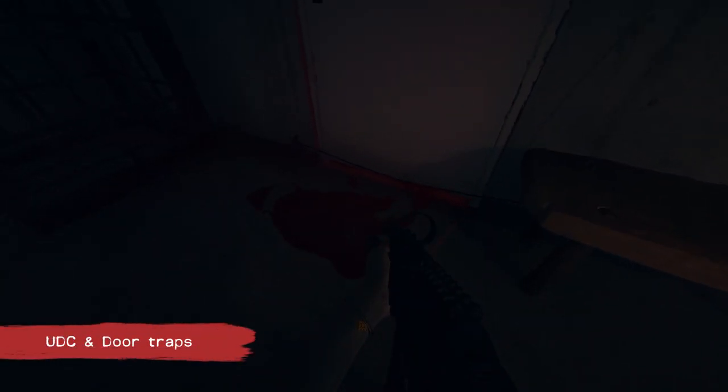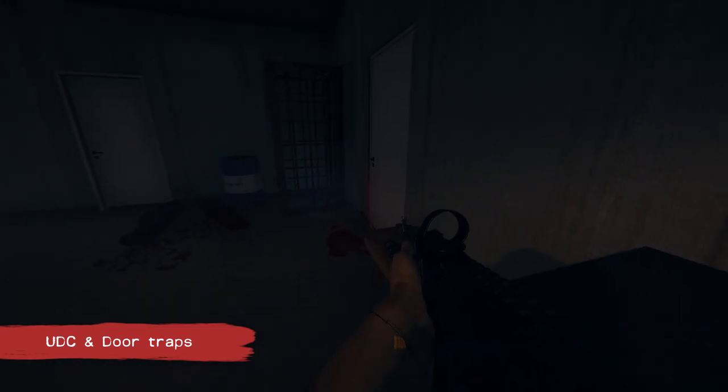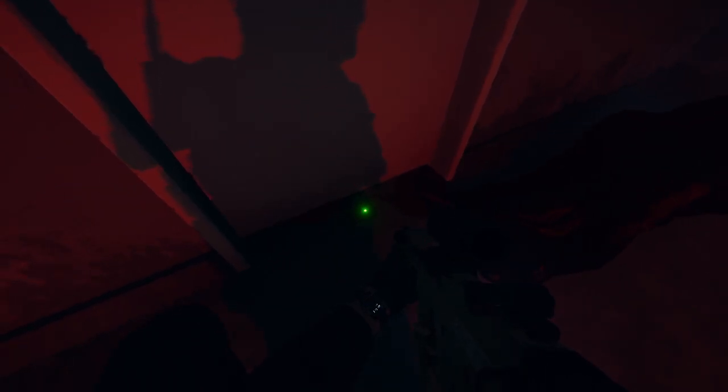Also, please note that at the time of recording, the threads of the door traps do not get displayed on the UDC screen. So even if you check the room and didn't see any defenders and thought it was clear, you should still be careful before going in, and open the door slightly to check if there is a door trap and defuse it before entering.